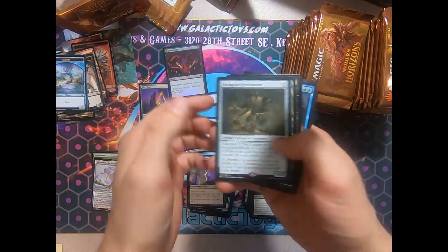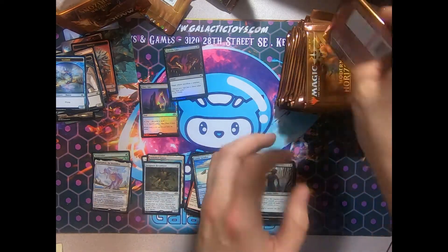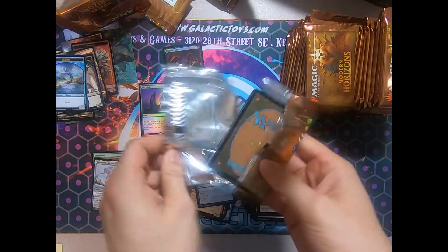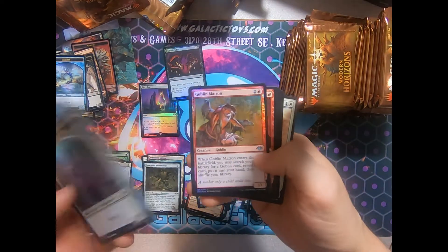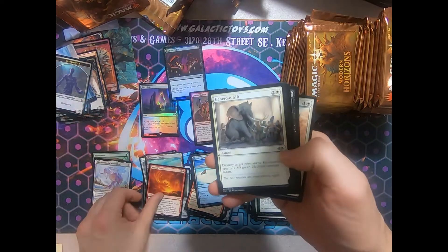Foil Diabolic Edict and a Scrapyard Recombiner. Nothing too great. We're trying to burn through these packs. Another foil — Foil Goblin Matron. That's pretty cool. And an Aria of Flame. Very cool.